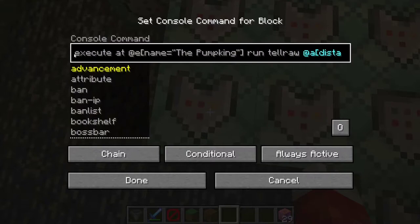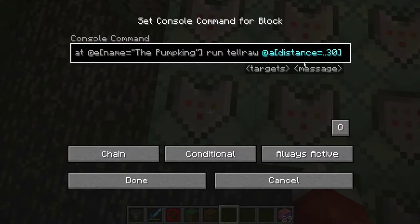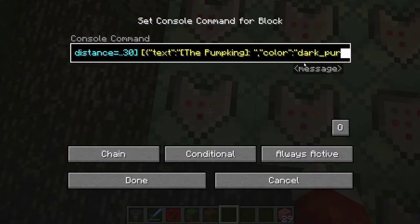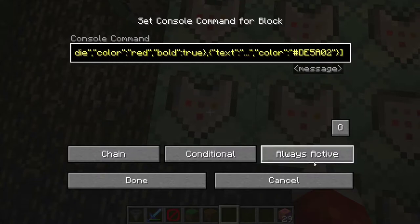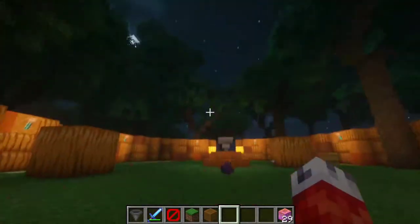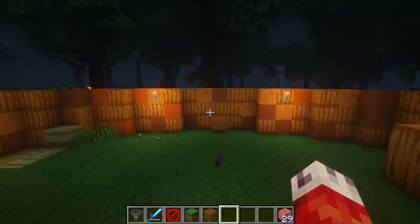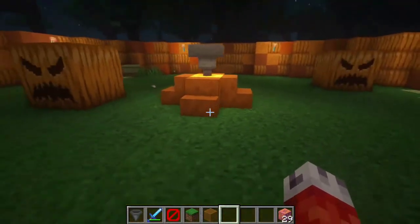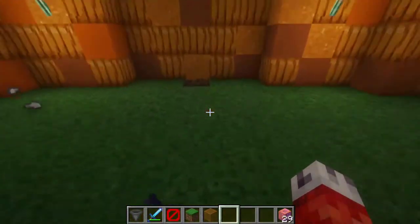After he's frozen at the center, we summon an area of effect cloud at the pumpkin's feet, two blocks below him, which places it at ground level. On MCStacker we designed an area of effect cloud that grows every couple of seconds and gives players poison as long as they're in it. We also add a tellraw command so that, to all players within a 30-block distance of the pumpkin, he says 'shrivel and die' in a couple of different colors — a nice little flavor text. The cloud spawns at ground level and spreads outward from the center, poisoning all players as it grows.